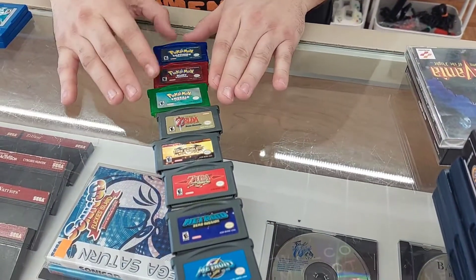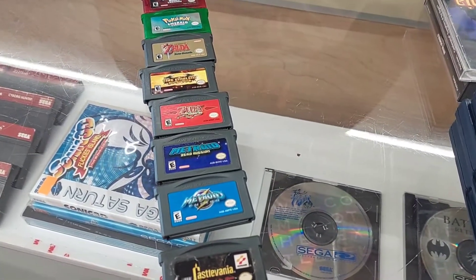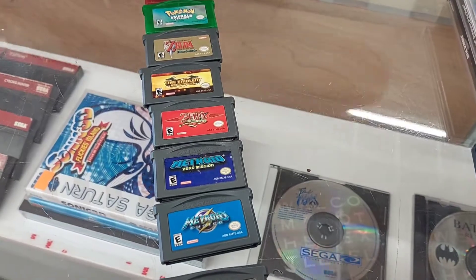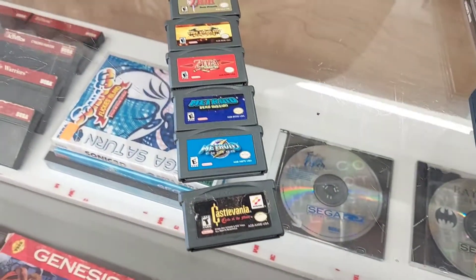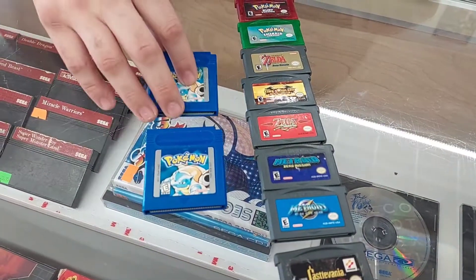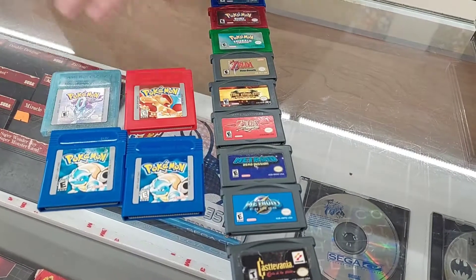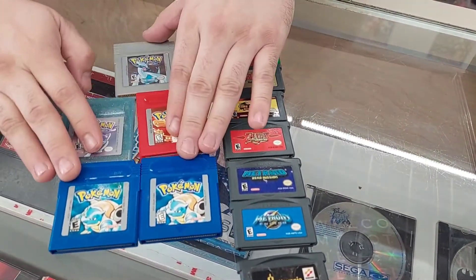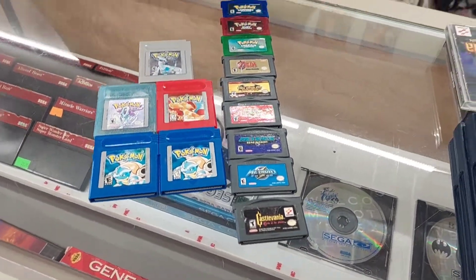Got Pokemon Sapphire, Ruby, and Emerald. Got Legend of Zelda: A Link to the Past Four Swords, Fire Emblem, Minish Cap, Metroid Zero Fusion and Zero Mission, Castlevania Circle of the Moon, and some more Pokemon — all fake repros. That's all we sell, repros.